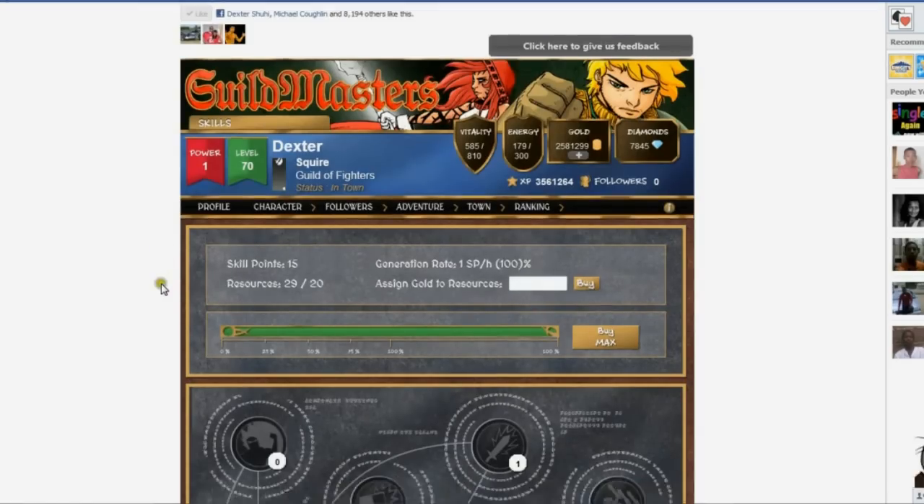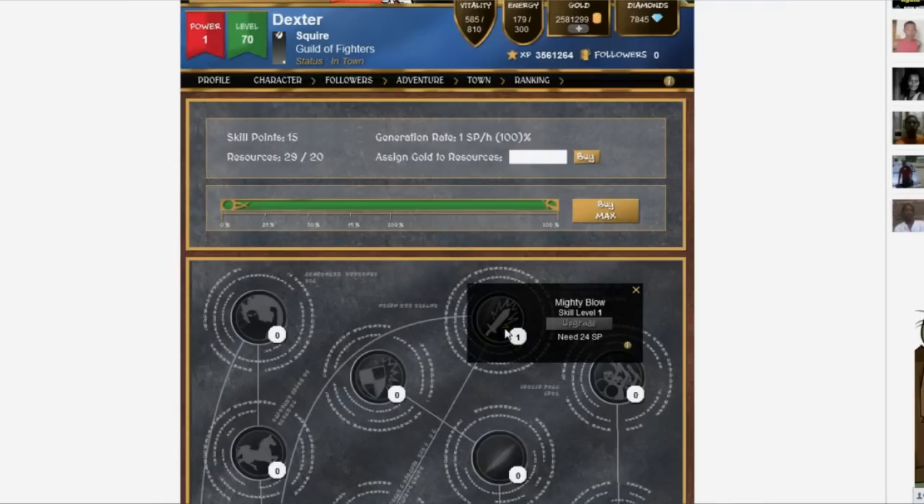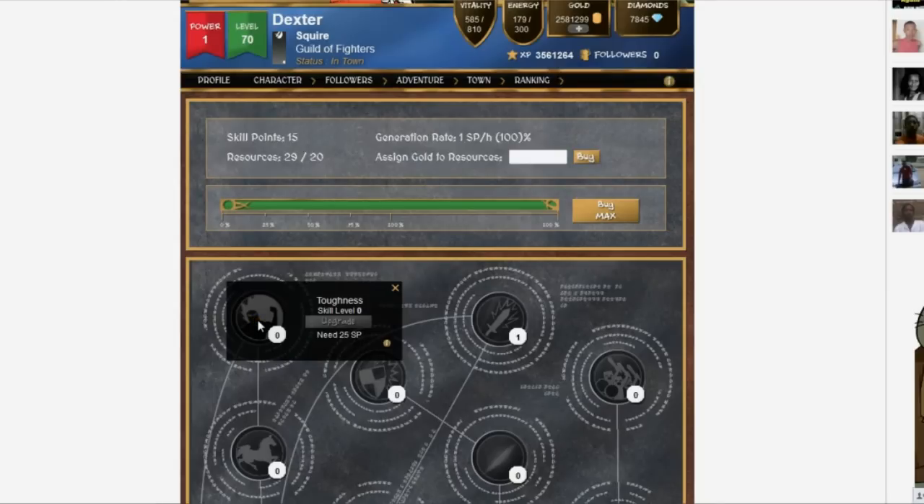This is the skills screen. Skills give you special edges or advantages that you can use during battle. For example, the mighty blow is a special attack that the fighter can use during a fight. The toughness skill gives your fighter extra vitality.